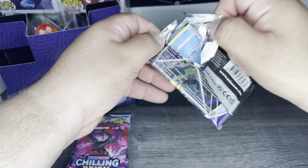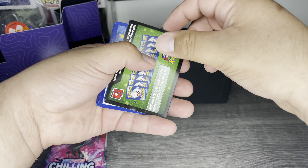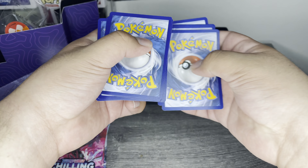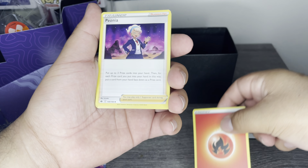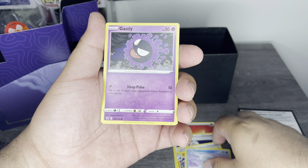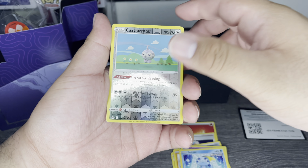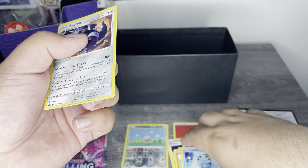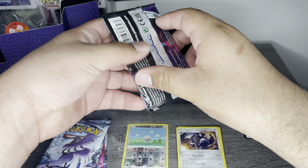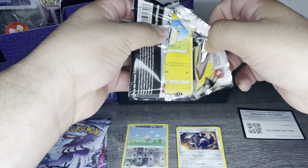It's been a while since I opened up an actual expansion. We're gonna start off — fire energy, a Peonia, fire resistant gloves, a Crabomino, a Castform Snowy Form, a Ghastly, a Cuppow, a Hatenna, a Sableye, a reverse holo Castform, and a regular rare Aggron. It's been a while since I opened up an actual expansion because on the channel we've mostly been focusing on Shining Stars, which is more of a side expansion.